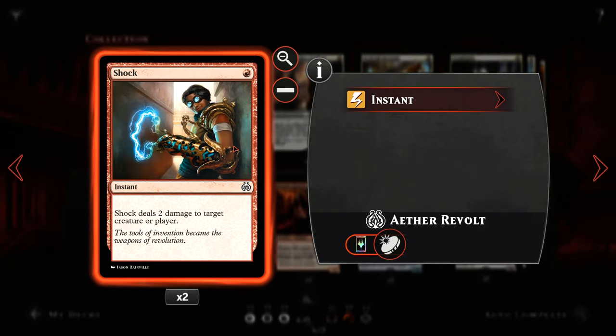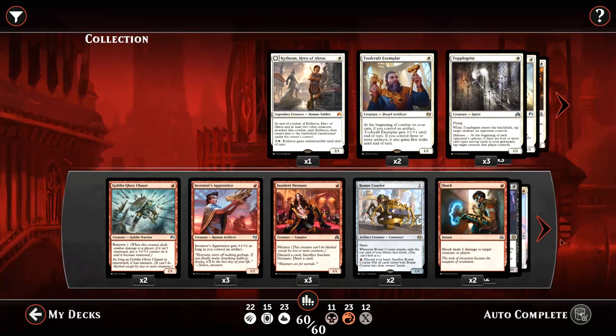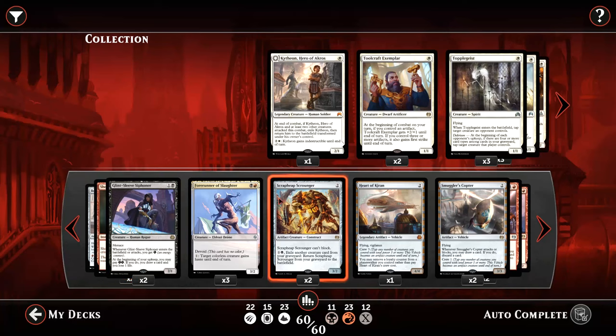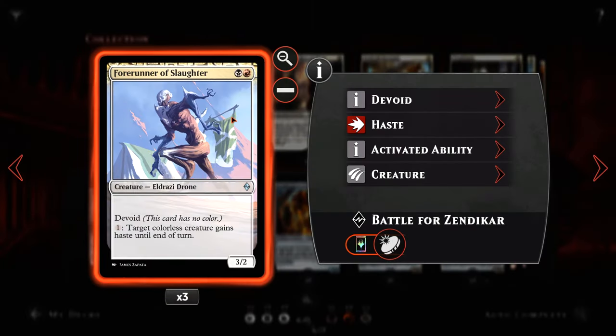A pair of Shocks — one-mana instant, deal two damage to target creature or player. Running a pair of Glint-Sleeve Siphoners for a black and a colorless — we get a 2/1 human rogue with menace. When it enters the battlefield or attacks we get an energy. At the beginning of our upkeep we may pay two energy; if we do we draw a card and lose a life.